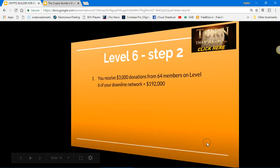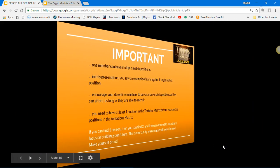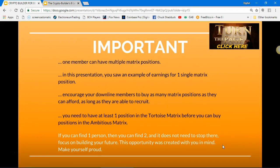Final level for the tortoise: you automatically get one new position in the liftoff matrix worth $500, one new position in the ambitious matrix worth $100, and 230 new matrix positions in your tortoise matrix worth $4,600. $186,800 worth of Bitcoin is sent to your Bitcoin wallet.